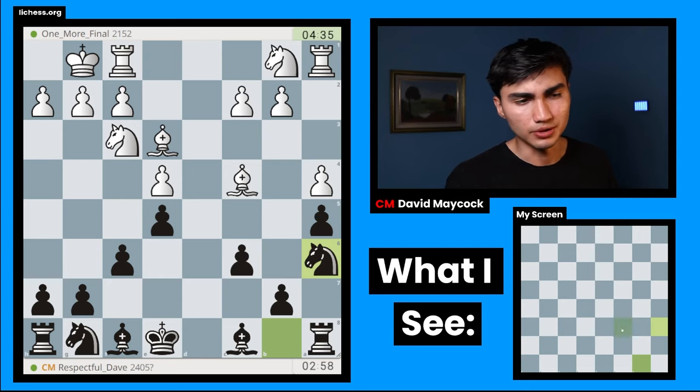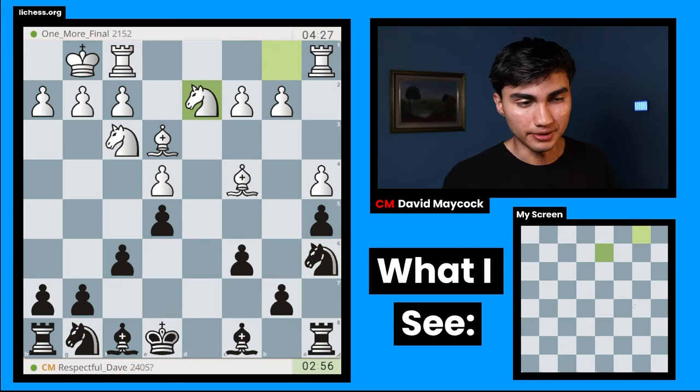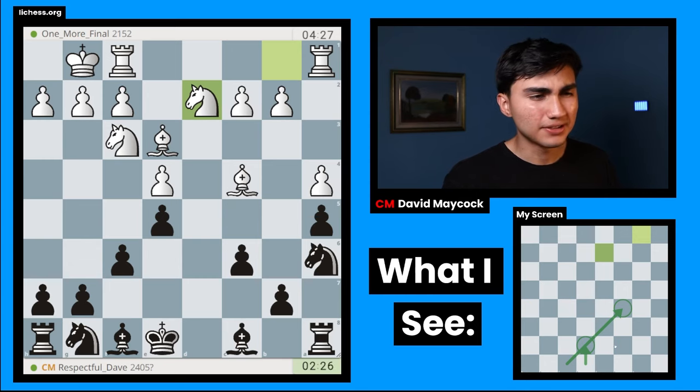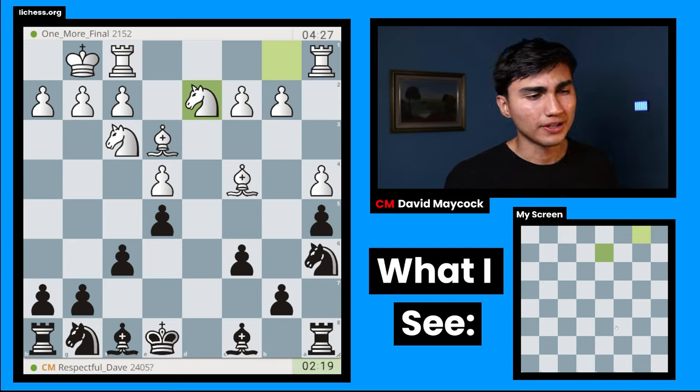Knight c5 at the end of the day is getting ready for Bishop e6. If White were to take on a6 with the Bishop, I would take with Rook takes a6 — not with a pawn, that would ruin my pawn structure. White plays Knight bd2, which is a very sensible move at least on first glance. I think I could play Bishop c5. The trades of pieces benefit me because this is an endgame, and I want my king in an active square such as King e7. But it seems White has some initiative — h4, h5. I won't get away with it so easily.